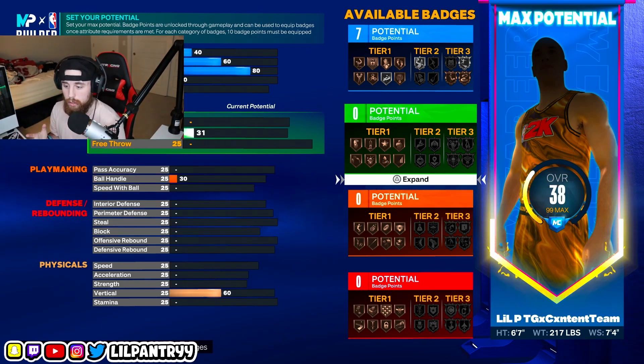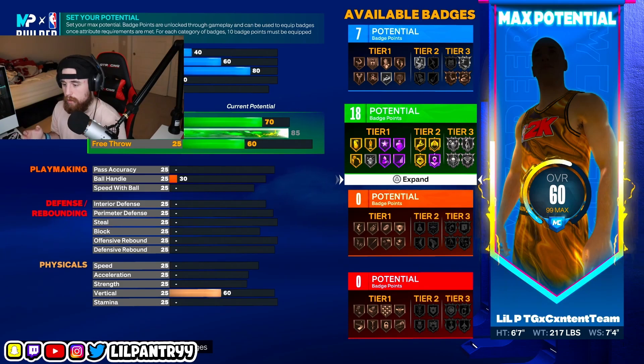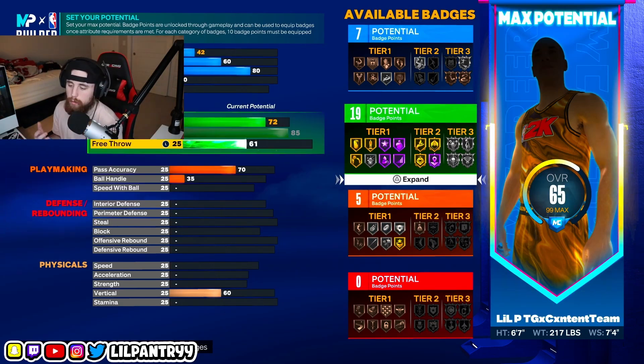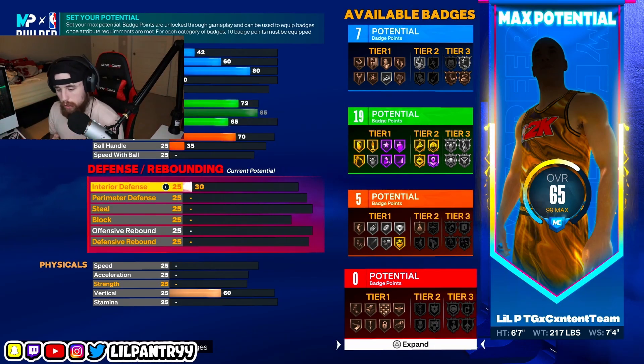For shooting, three-point you're going to want to put it at 85 — you're going to max this out. Mid-range you're going to put at 72. Pass accuracy you're going to put at the bare minimum that most people recommend, which is straight up 70 — I'll show you this at the end, but for now we'll put it at 65. For defense, interior defense you're going to put all the way up to an 89.